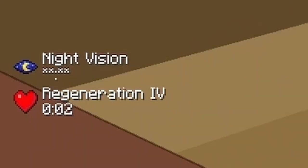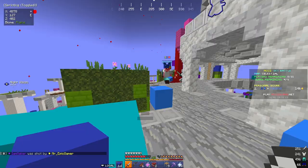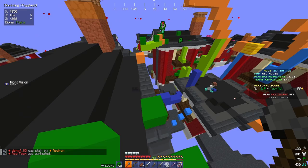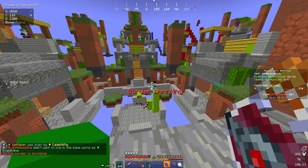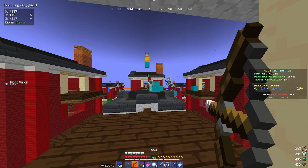Healing sparks give you regeneration 4 for 2 seconds — use these whenever you're low, especially if you're losing a fight and need the extra HP to either win or run away safely. Orbs of harming are throwable items that explode in a 360-degree radius on contact with a player or block, dealing up to 3 hearts of damage and even through walls. Note that your own orb can damage you, it can bounce, but you can also use it like a snowball to knock people off platforms.